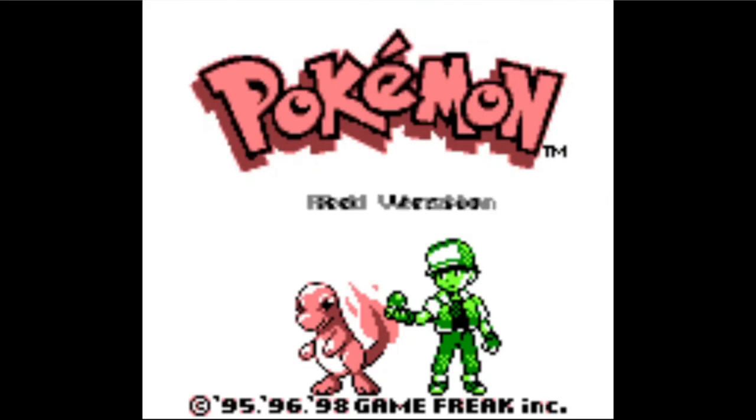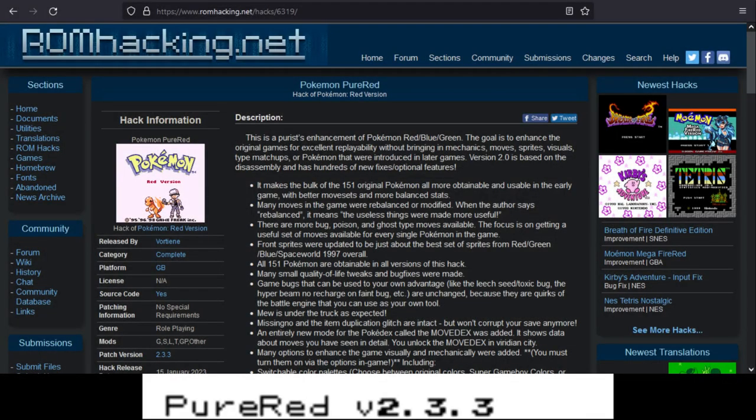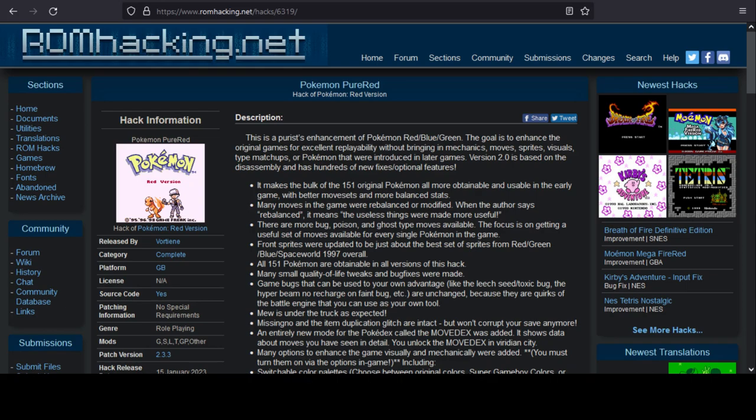Hello! Today we're trying something different. I'll play my first ever Nuzlocke in a hack that I got from Ronhacking.net - Pokémon Pure Red. It has all kinds of rebalances and new moves, and you can get all 151 Pokémon. Link is in the description.